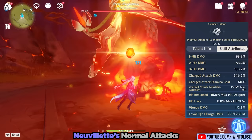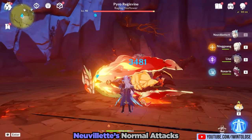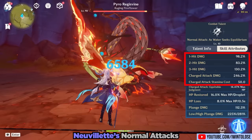Let's start off with his kit. His normal attack is Water Seeks Equilibrium. Unfortunately, his normal attacks as well as his quick release charged attack scale off of attack — and if you don't know by now, he's an HP% scaling character. Because he is built with an HP% build, these attacks are largely unremarkable.